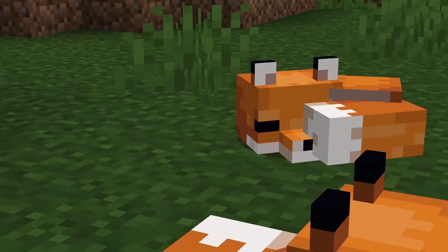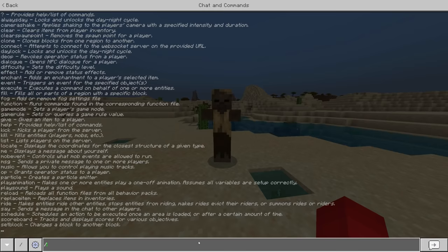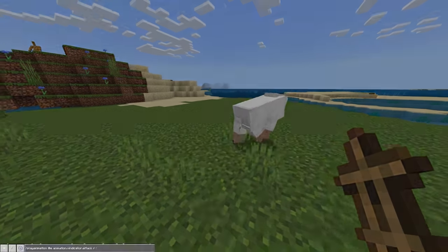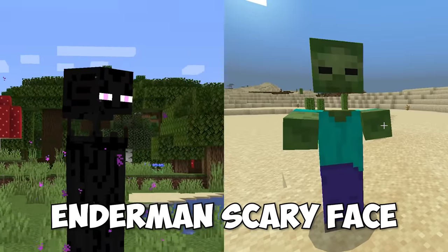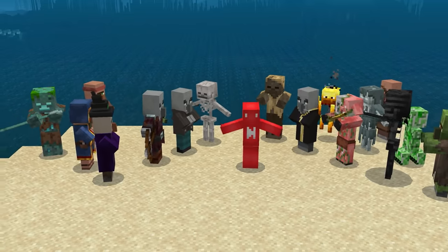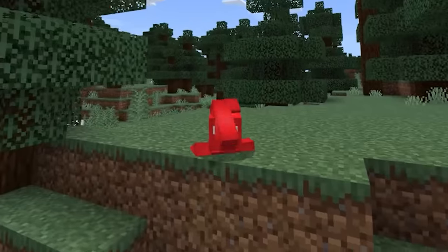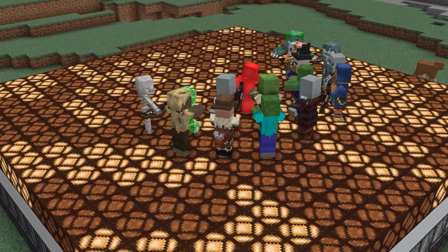Number twenty-four. Minecraft has plenty of care put into its animations, but if you blink you might not always appreciate them. In Bedrock, it's actually possible to use the play animation command to apply different animations to the various mob models. Not only can you make a piglin dance, but you can do the same to yourself, and the results can get pretty ridiculous. So if you want to appreciate Minecraft's vast animation library, this might be the perfect tool for your future dance party.